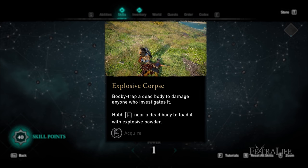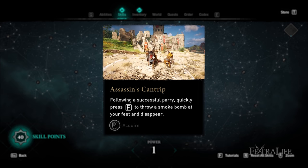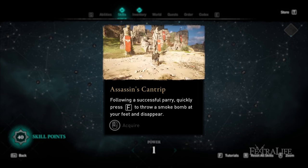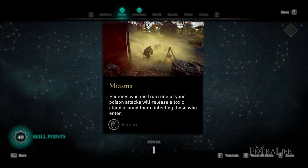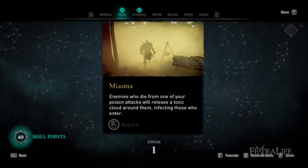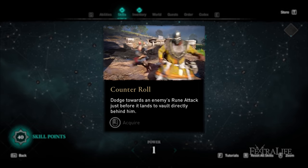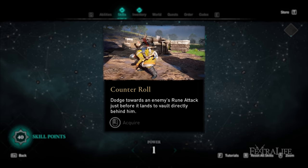Below that is Explosive Corpse, which lets you booby-trap a killed enemy so that nearby investigating enemies explode. Below that is Assassin's Cantrip, which lets you throw a smoke bomb when you parry an attack perfectly, allowing you to escape and get back into stealth. Above that is Miasma, which creates a poison cloud when you kill an enemy with poison — particularly powerful on a poison bow since it doesn't require a melee attack. Finally, Counter Roll allows you to roll over an enemy during their unblockable red rune attack and position yourself behind them for counter damage.